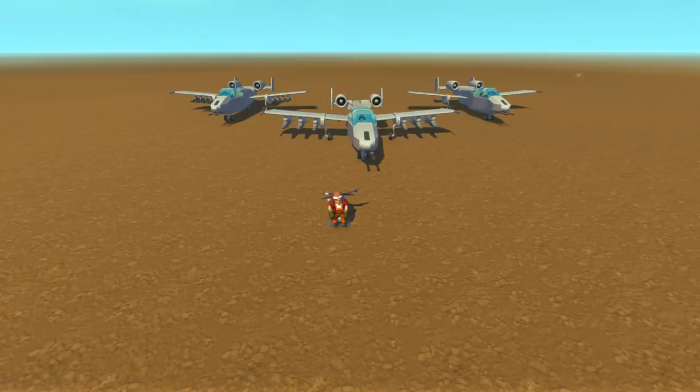Some of you might know it as the A-10 Warthog, others might know it as the A-10 Thunderbolt, but I know it as a ridiculous amount of fun because this thing packs a punch and it is extremely maneuverable. It has 11 mounting points for missiles, rockets, and bombs, and it also has a front turret that is capable of shredding anything on the ground.